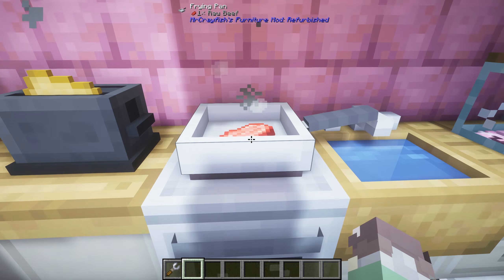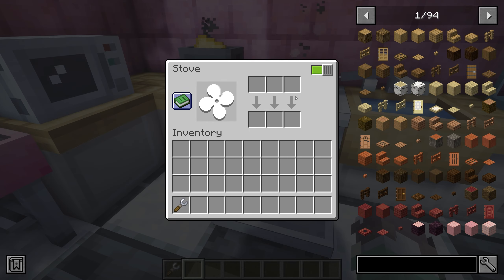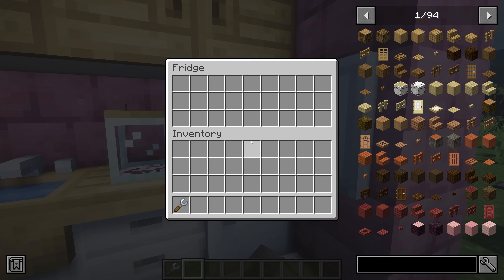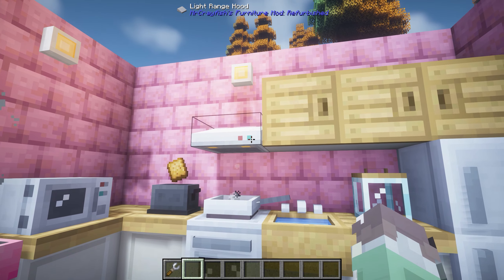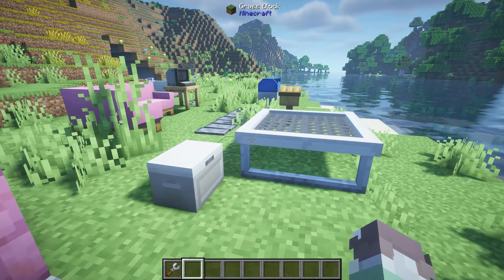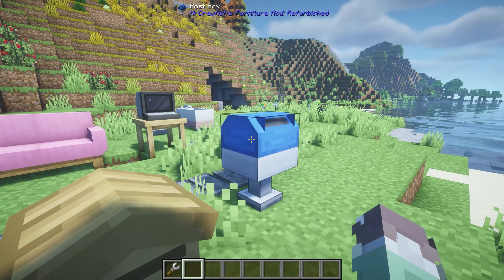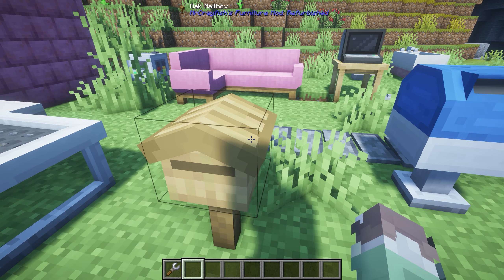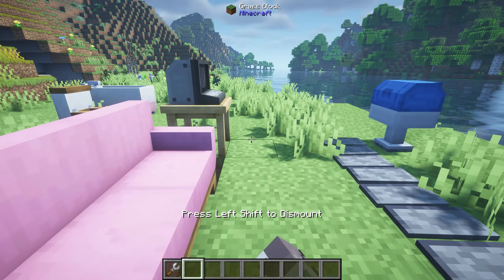Here we have a toaster which needs power - shift right click to pop it down. We have a frying pan with beef, and the oven which also uses power - you can smelt things in here, power it on and off. We have a sink, some kitchen drawers, a jar, a fridge and a freezer which you can power on and off, and some kitchen cabinets. We've also got the famous trampoline which is included in all versions of his mod. There's a post box and mailbox - if players have little mailboxes around their houses, you can send packages and mail to each other.